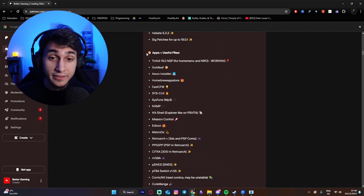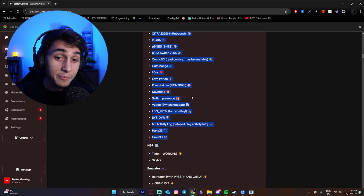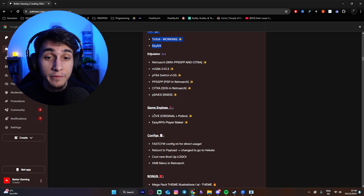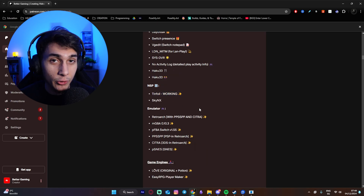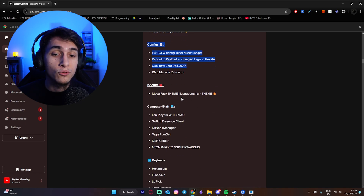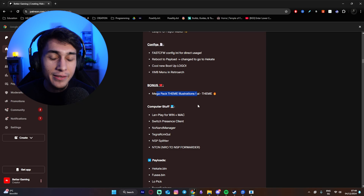The new Switch Mega Package 19.0.1 version 1 is out. Inside are the newest homebrew files. You will find all of those apps updated and on the newest version. You will have some specific NSP files, and yes, this Tinfoil is working. You will have emulators inside, game engines, configs that you don't need to do on your own. And I also have a theme inside.